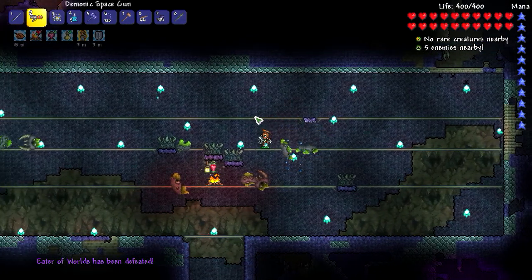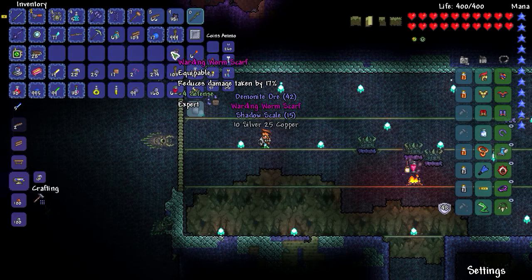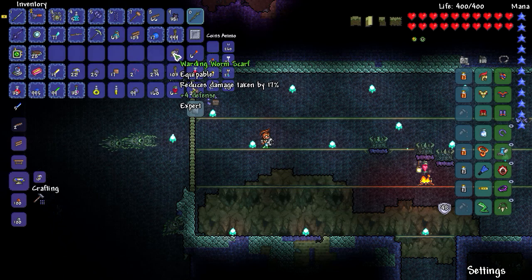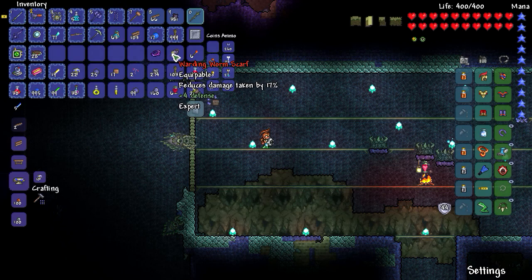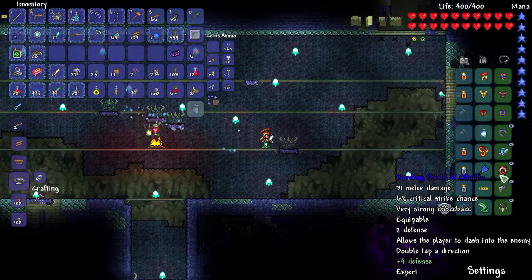Guys — Medusa Head. Tell your friends. Oh my word! We got a treasure bag! And lots of Demonite Ore. What do we get? Got more Demonite Ore. We got the Warding Worm Scarf — reduces damage by 17%! Oh my goodness, and it's Warding. Incredible — 17% damage reduction. That is huge. I am going to be right back, going back to base. We have enough Rotten Chunks to actually spawn him again, and I think I want to.